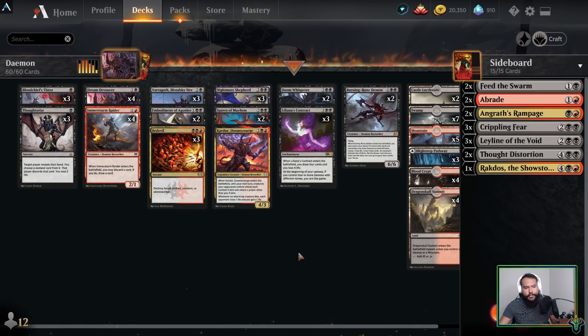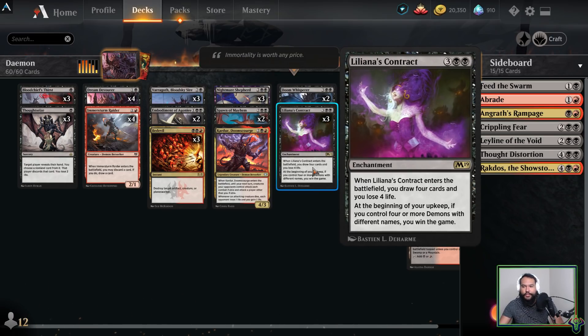What is up planeswalkers, episode 306, back with more Magic the Gathering Arena. We're playing some demons and hopefully we're gonna have some fun. This is a list I put together relatively early in Kaldheim's life cycle. It's a Liliana's Contract deck — the idea is we're going to try to get four demons with different names on the battlefield at once with that out, and we win the game on our upkeep.